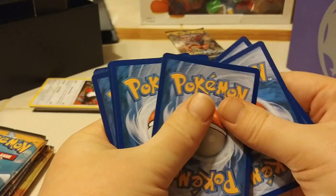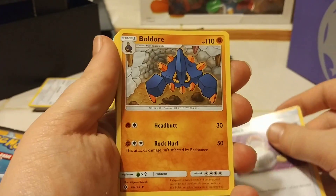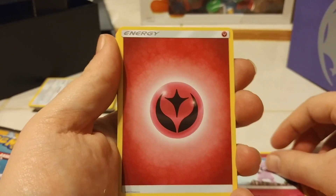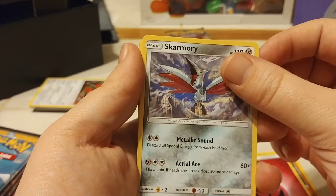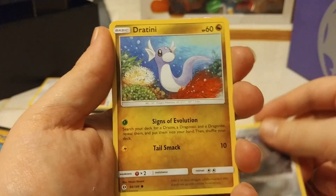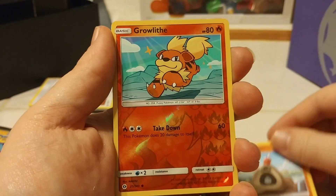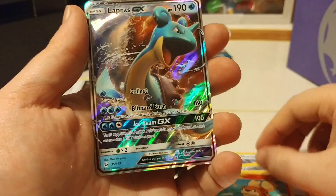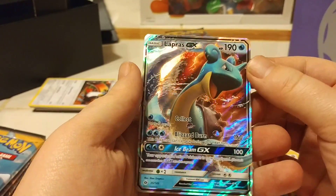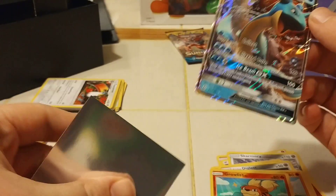One, two, three, four. We got Switch, Boldore, Granbull, energy, Skarmory, Bonsly, Alolan Diglett, Dratini, Sandygast — that looks kind of cool — and Growlithe is the reverse holo. And oh man, look at that — we got a Lapras GX, a full art! That is nice. I'm a big fan of Lapras, so we're gonna put that in one of these sleeves and set it off to the side.